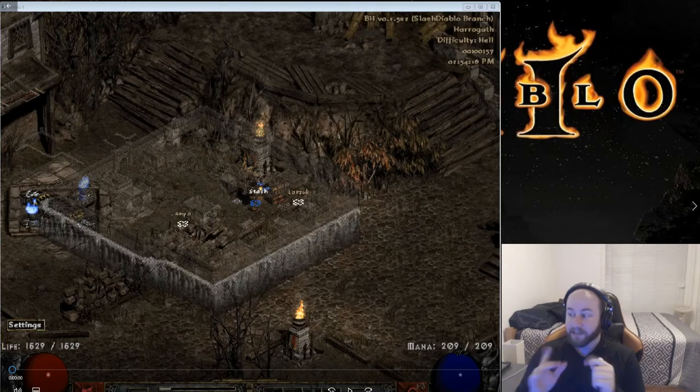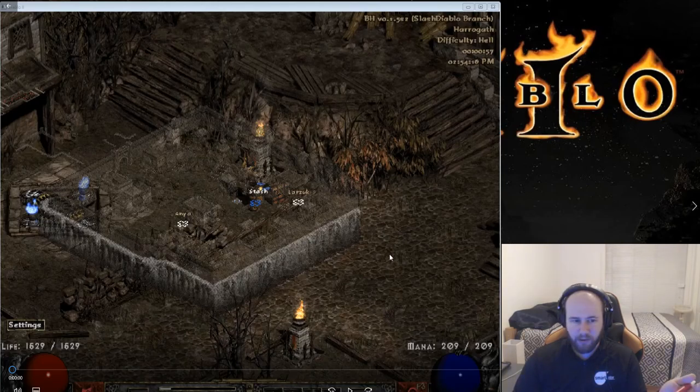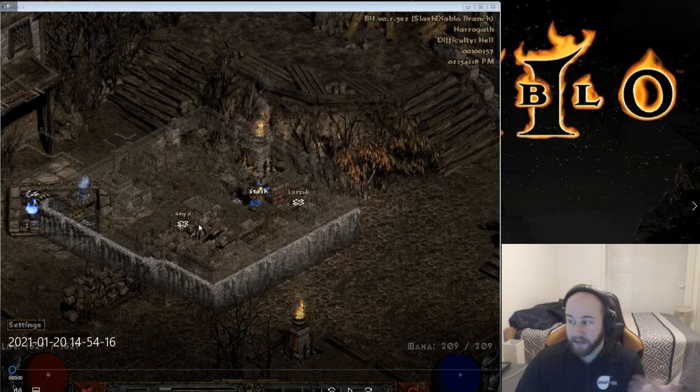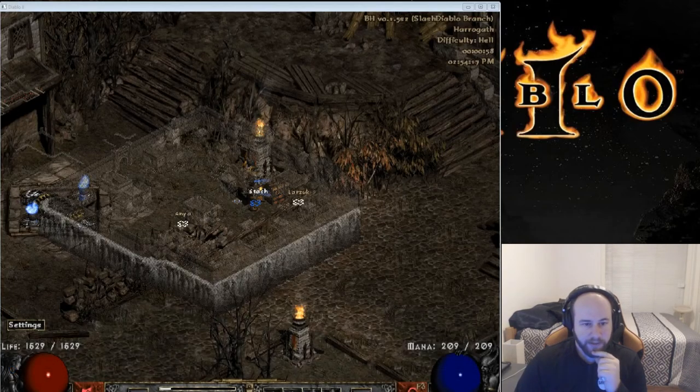As the title correctly states, we are running Ubers with a level 82 barbarian. This is actually my second Ubers run — I've already recorded it so I'm just going to do commentary while it's running. The first one ended up getting a sorceress torch; the stats weren't that great, it was like a 14/13 sorc torch. Let's see what we get in this one if we can get the torch.